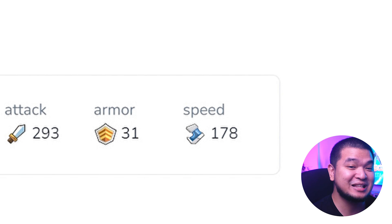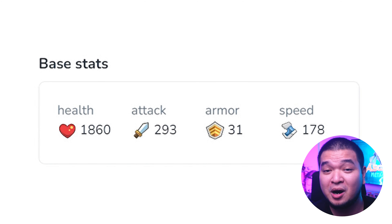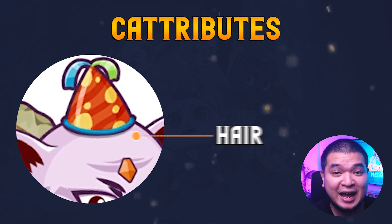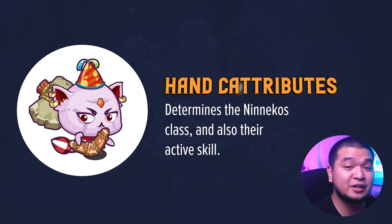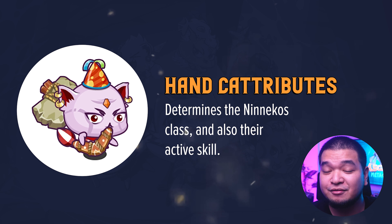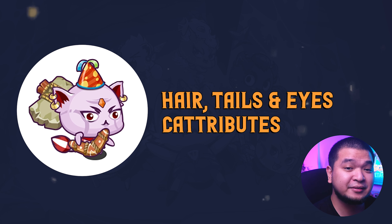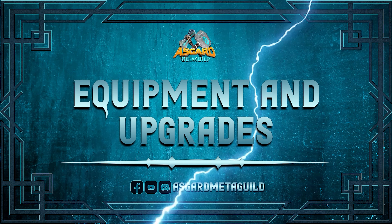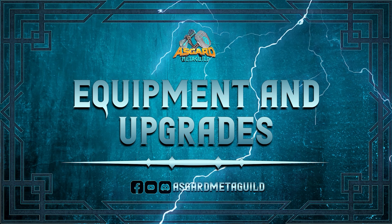Each Niniko is also composed of different parts or attributes that include the Mouth, Eyes, Hair, Hand, Ears, and Tail. The Hat attribute determines the Niniko's class and their active skill, while the Hair, Tail, and Eyes all give passive skills or abilities to your Niniko. Aside from skills, Ninikos can also be made more powerful using equipment and upgrades.